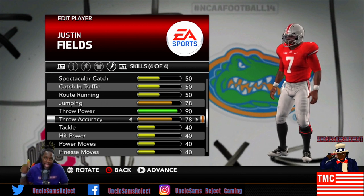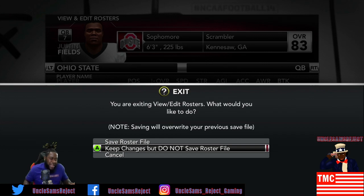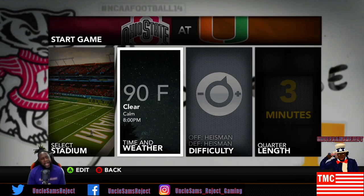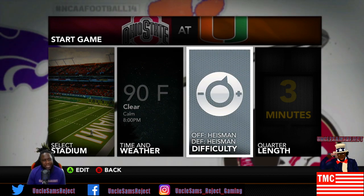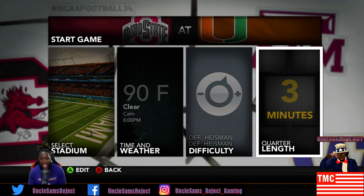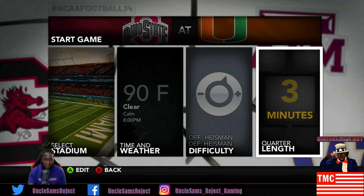Alright guys, so if this is one of your first times watching the head-to-head videos: Heisman difficulty, three minute quarter length. We play as both teams' offenses - when we're the quarterbacks we lock on them and only play with them. We only do run-impact and pass plays, and the only runs we're allowed to do are read options. We are allowed to make the right read and hand it off to the running back, but other than that everything is on the quarterback. We don't kick field goals, we don't run out the clock, we try to score as many points as possible - may the best man win.